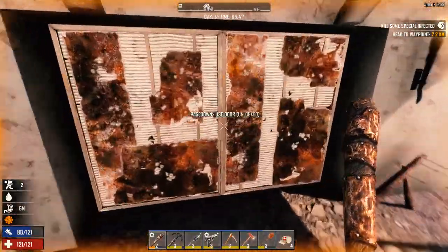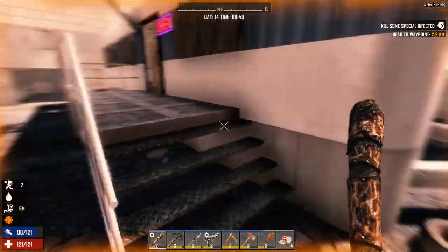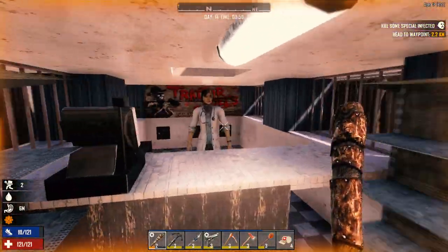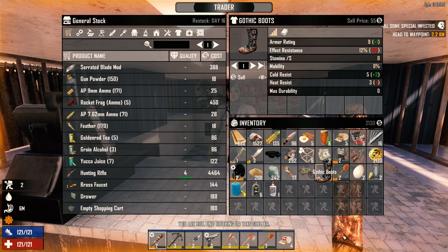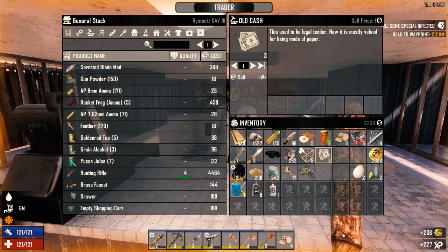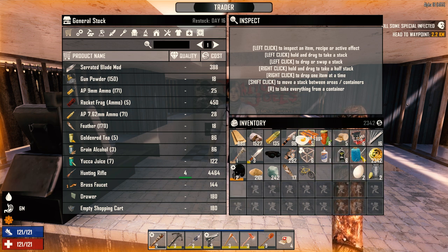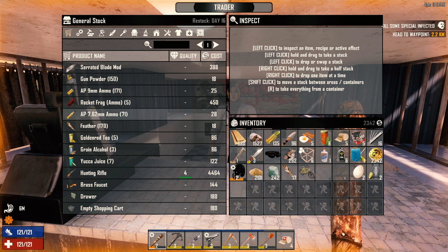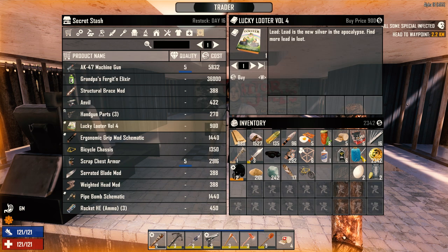Alright, here we go. I know they don't get new stock until day 16. I keep saying 'he' because of the voice — let us visit for a while. Alright, let's get rid of the gothic boots, shovel, extra wire tool, chest armor, and these guys. Found two eggs on the way here, which is nice. I was able to make a couple more bacon and eggs. I made a ton of red tea last night, and 10 glue as well, so we got a bunch of stuff at home.